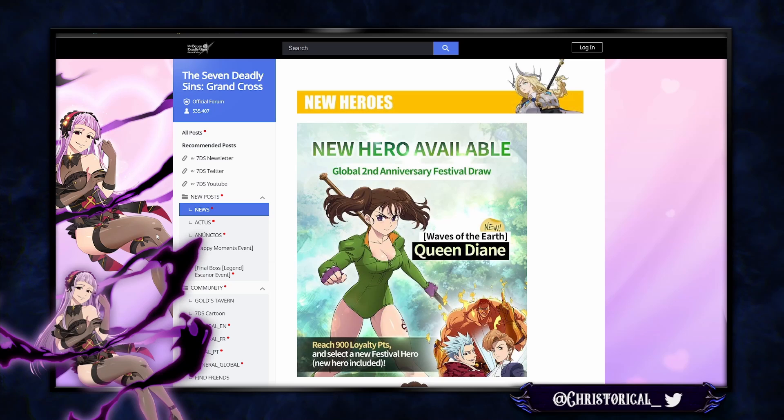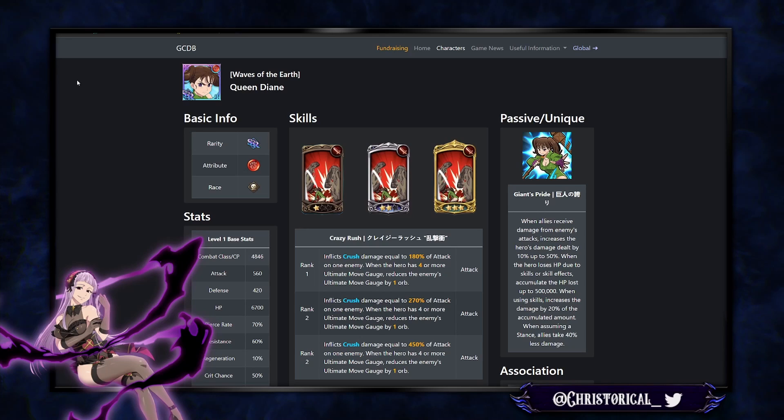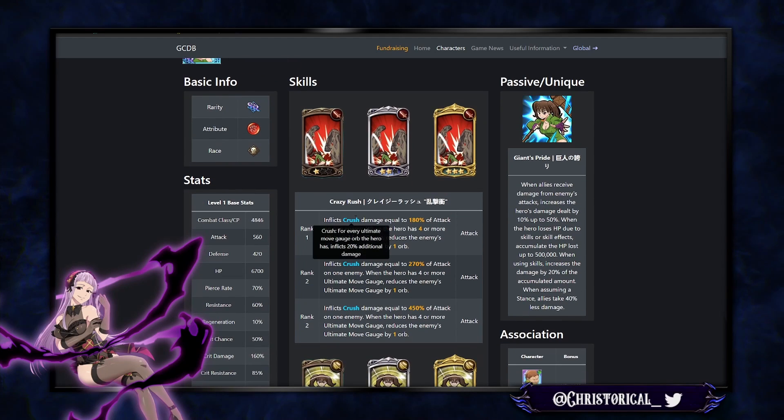We have Queen Deanne — she is a brand new Deanne, probably the fifth or sixth one. Her first ability, Crazy Rush, inflicts Crush. For every ultimate move gauge orb the hero has, it inflicts 20% additional damage — kind of like a reverse detonate.